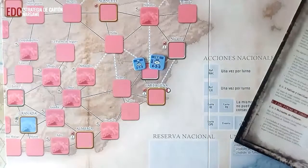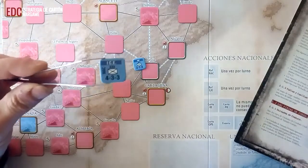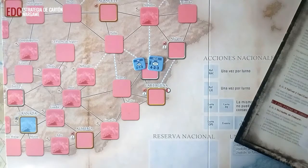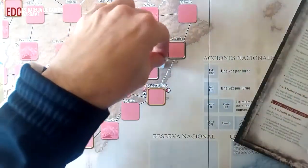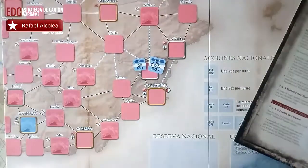Las unidades de tamaño cuerpo representan grandes masas de tropas, cuerpos de ejércitos de hasta 35 mil hombres, apoyados por artillería, unidades aéreas y diversos servicios, y son fichas de 20 milímetros de lado. Todas las unidades están impresas por ambas caras: cada cara se llama paso. La cara frontal representa la unidad a plena potencia y el reverso representa la unidad a potencia reducida.